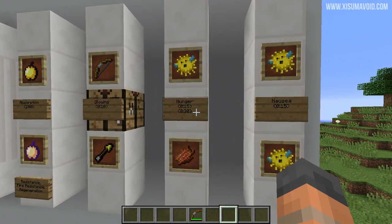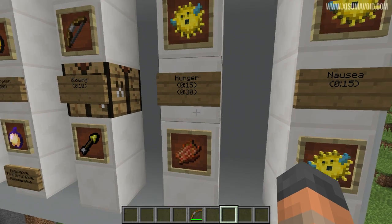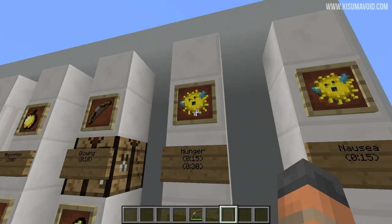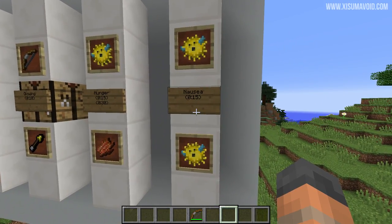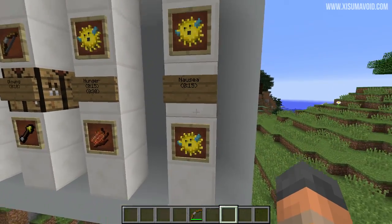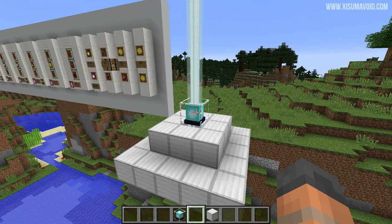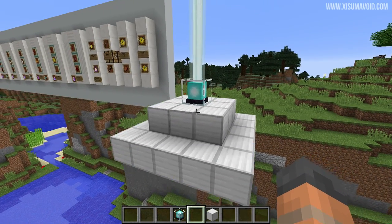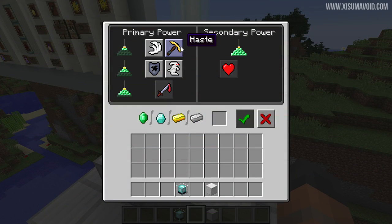The next one is kind of pointless — hunger. You get it for 15 seconds from the pufferfish or 30 from rotten flesh, but you're going to use the pufferfish anyway so you might as well skip that step. The very last one is nausea which you get from the pufferfish for 15 seconds. Last of all is the status effect that you can't get through these means — haste. You'll need a beacon for that and it's the smallest type, so you only need 9 blocks of iron and then you can select haste.